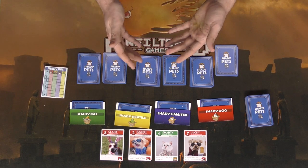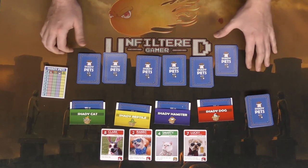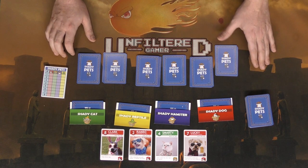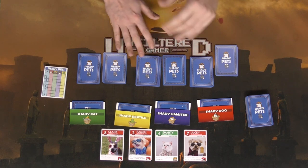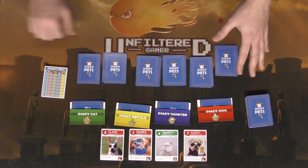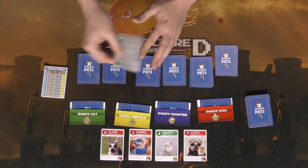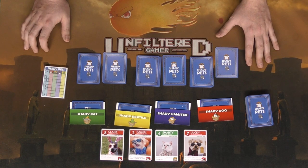After the action card has been played it will pass to the next player's turn. Eventually players are going to reach a point where they want to try and solve. When you want to solve, at the beginning of your turn you say you want to figure out what the shady cat is — you have enough information and you're going to guess. If any player has that pet in their hand, that player will reveal the card and say no, you're wrong. If you're wrong you're going to lose points, and the rule book tells you how many based on the mystery pet.